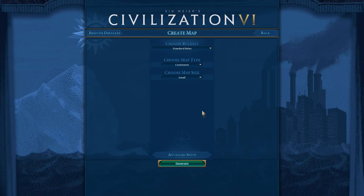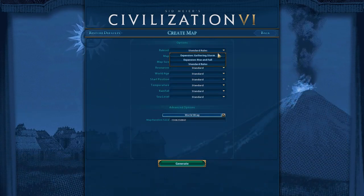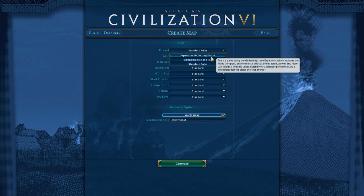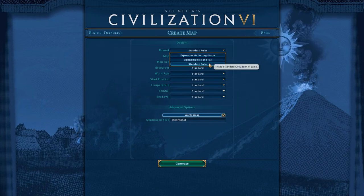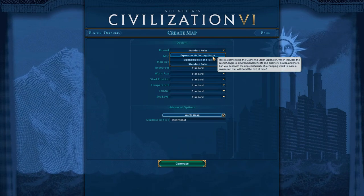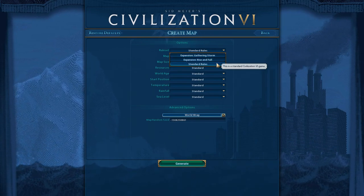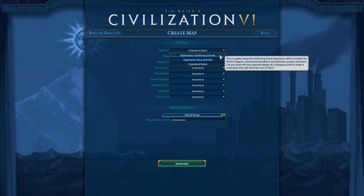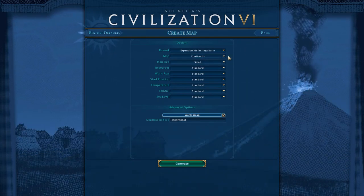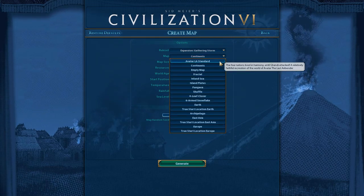Click World Builder, then New Map, and go into advanced setup. You'll notice a rule set option — this is whatever expansion pack you're using. Standard rules are standard, and then you've got Rise and Fall and Gathering Storm. If you choose standard rules, you won't be able to place volcanoes. If you choose Gathering Storm, someone who doesn't have it may not be able to play your map. I'd just choose whichever expansion you have. And if you don't have Gathering Storm yet, here's my plug — you should get it.